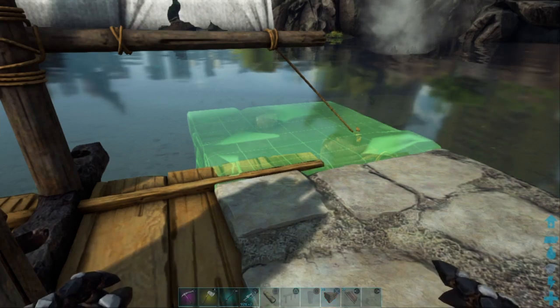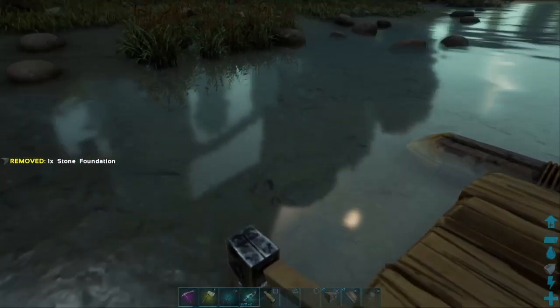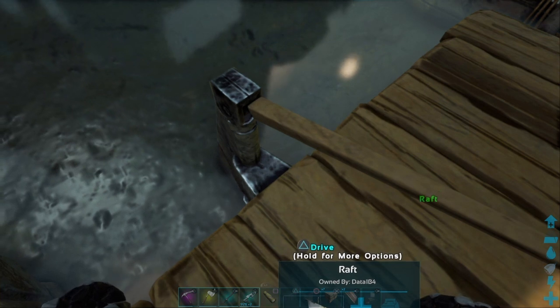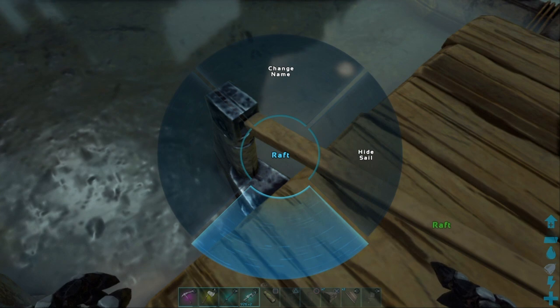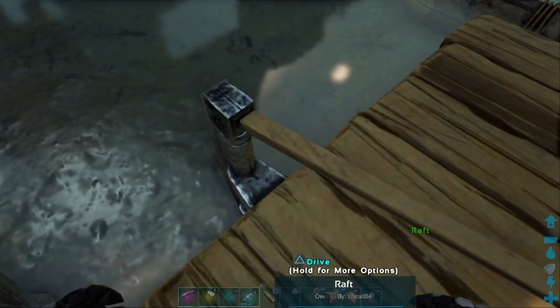It looks a little better — they're not hanging out on top. I'm going to fill these in. I'm going to go to options on the raft and hide sail.